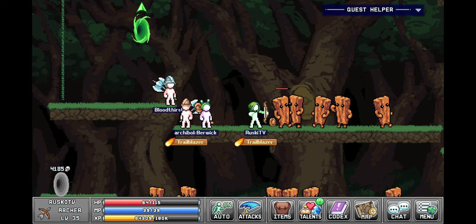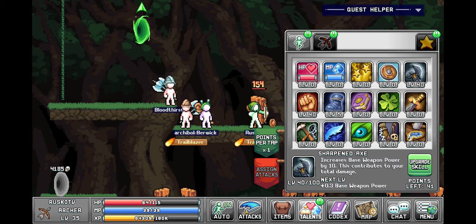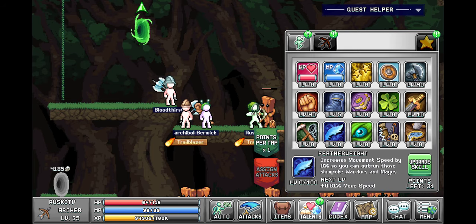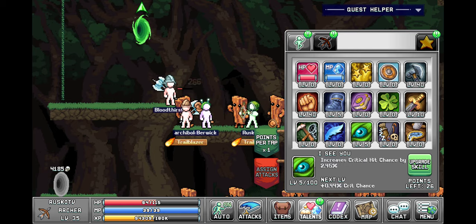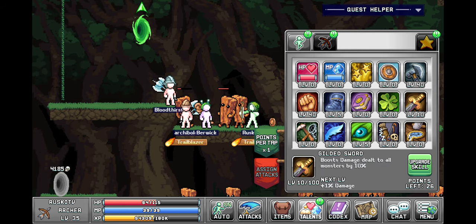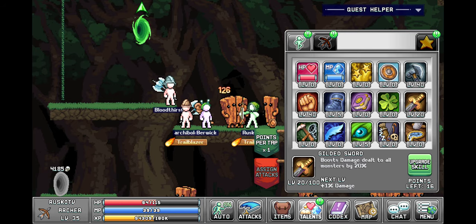Our damage is too low so we're gonna put 40 into sharpened axe, and I put 10 into gilded sword. I kind of want some critical rate so I'm gonna put five into that. Then put some more into gilded sword.